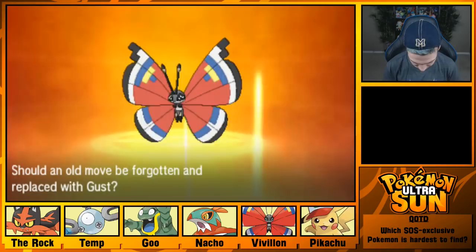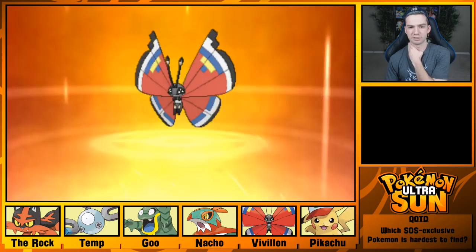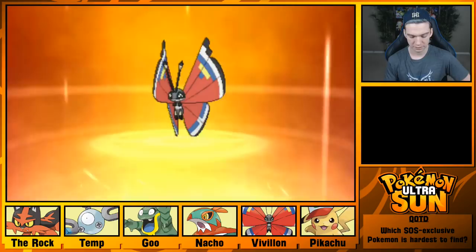Gust? Sure, why not. Let me get rid of Rage Powder — Rage Powder's not good unless you're an Amoonguss in VGC, like the only time it's useful. Light Screen? No. Okay, we need to move on. I need to send you back to the box.